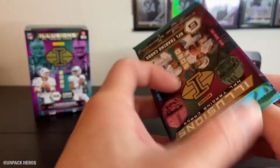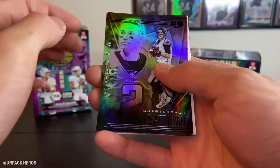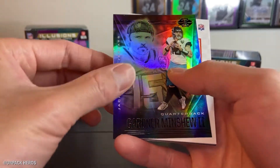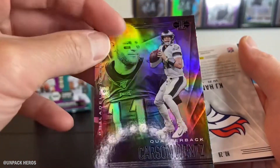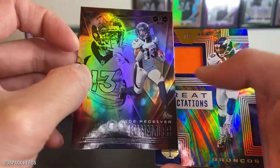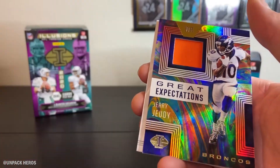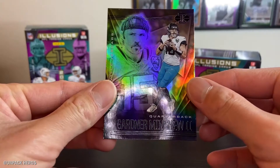Alright, last pack - mojo, let's hit like a numbered card out of this. Matty Ice, Jordan Love, Gardner, Carson Wentz, KJ Hamler, Jerry Jeudy and KJ Hamler back to back - Broncos wide receivers. Minshew.